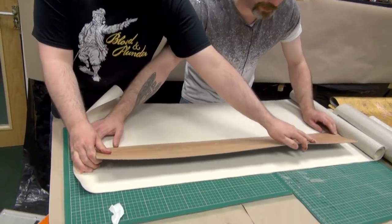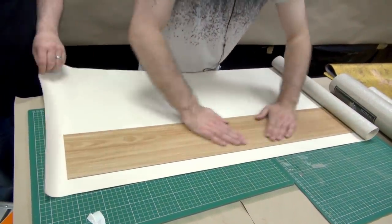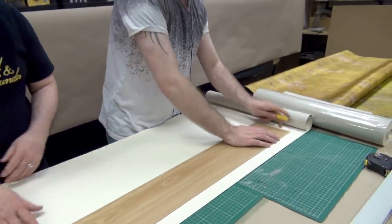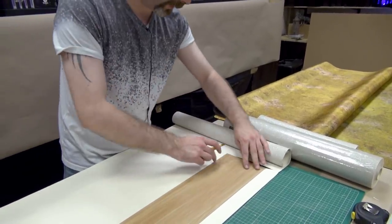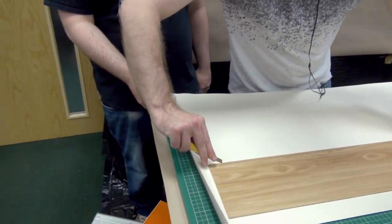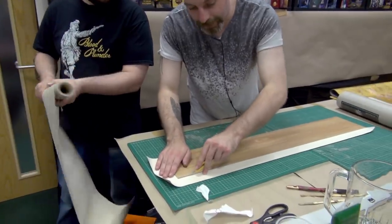Make sure you're at least six inches back from the edge, drop it, then give it a good press down and make sure you've got no air bubbles. Then take your handy dandy knife — don't cut your fingers off — and it's just a matter of trimming this back very quickly.